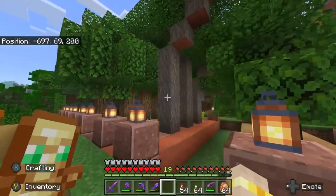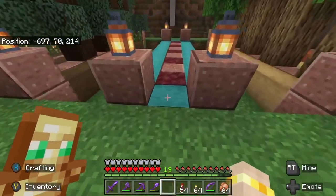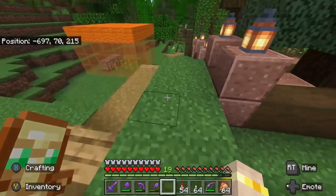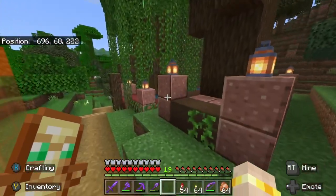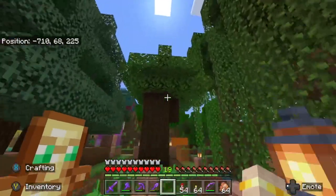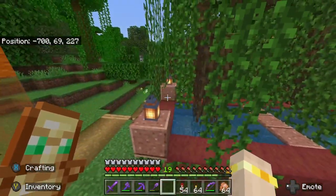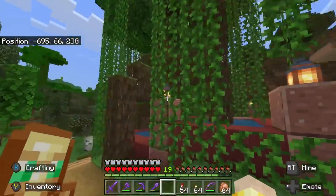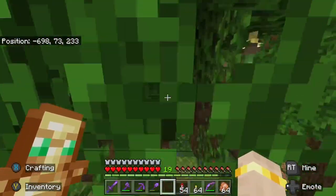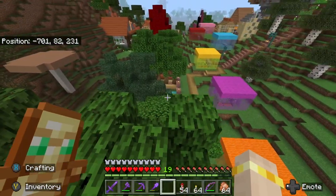And next to it our lovely tree farm where we have every variety of tree in the game - except for this one right now, we do have the supplies, it's just a bit annoying making the mycelium ground for them. We even got some dark oaks that took us a while to find in this world - there wasn't any nearby so we had to go on quite an adventure. And likewise for the new mangrove trees, we had to go far far away for these but I'm really glad we got them. They're really beautiful. I'd like to build something with them but I don't know what yet.